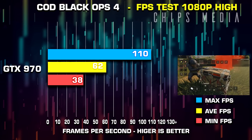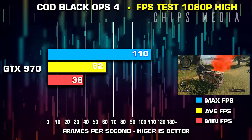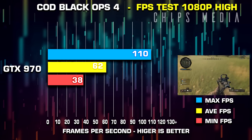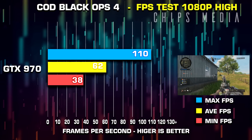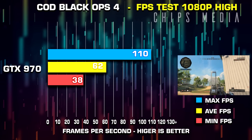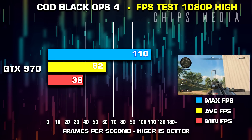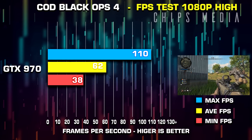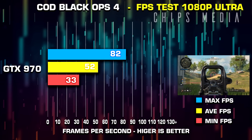Everything is now maxed out except for shadow quality and texture quality, which have an ultra preset as well. Keep in mind the GTX 970 only has 3.5 gigabytes of fast GDDR5 memory. Running high, it performed pretty well — during the most intense moment, the helicopter scene, I was seeing 38 frames per second, but we averaged over 60, at 62 FPS specifically. The video memory was actually peaking at 3.8 gigabytes of VRAM usage, yet I didn't experience any hiccups, lag, or stutter. I would actually be fine playing at this preset.